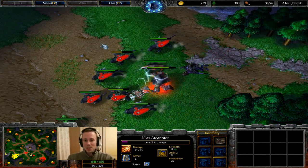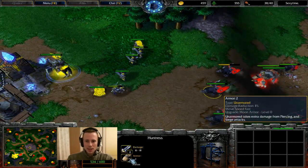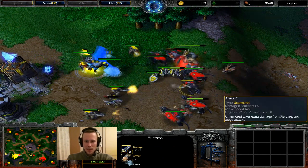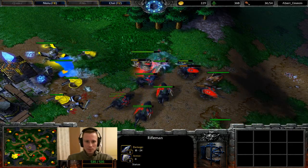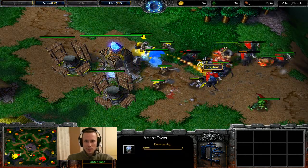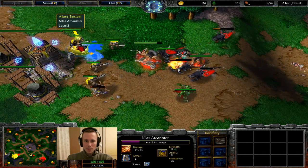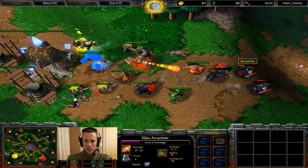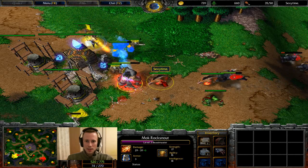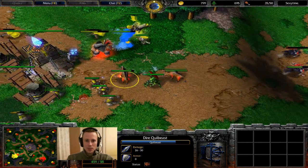Water Elementals are very useful versus Huntresses because they have piercing-type attacks, and Huntresses have very low armour — specifically unarmoured, which takes quite a lot of extra damage from piercing units such as Riflemen and Water Elementals. Now Albert's really going ahead on the towers. He can actually stand his ground here because he is sitting by a shop. It won't be too long until he can get another Water Elemental out. Sexy Time is making the moment to allow his level 2 Quill Beasts in — especially when they can Bloodlust themselves.